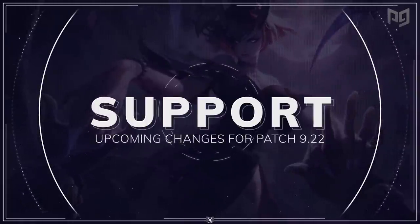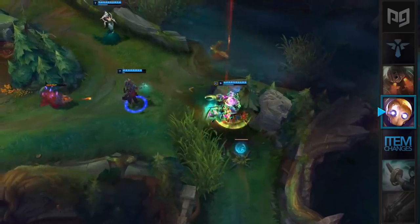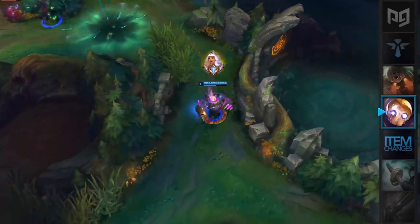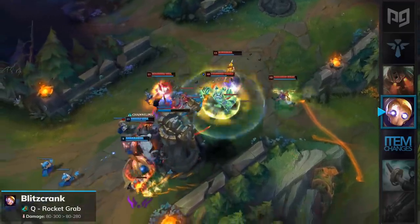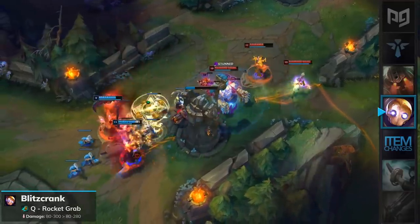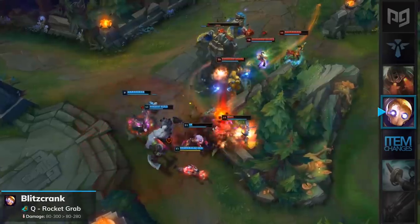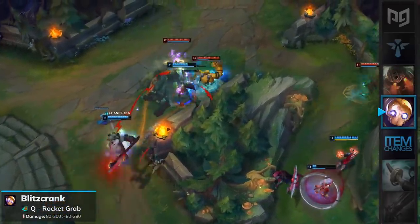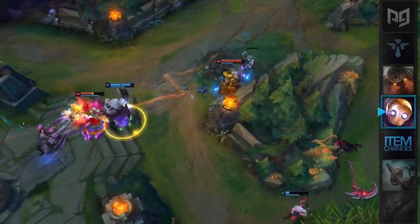Finally, on to supports. Blitzcrank recently received some huge buffs to his Q and ultimate which have made him the most broken and OP support in League of Legends. In order to keep Blitz in check, he will receive a small damage nerf to his Q, Rocket Grab, during the mid to late game. Unfortunately for Blitz haters, these nerfs are just a really small slap on the wrist and will not affect his stance in the meta. Blitzcrank will remain as an S+ tier support and you should probably pick or ban him every game.